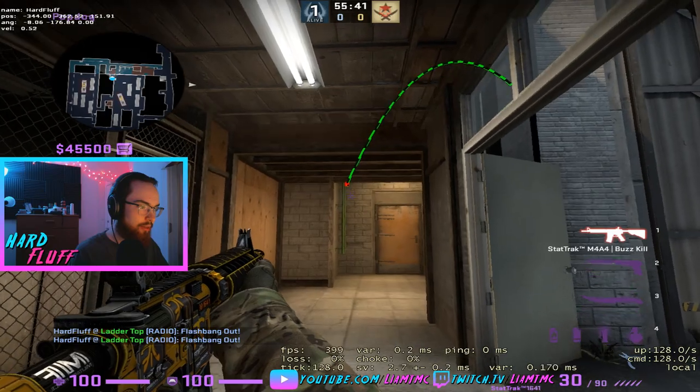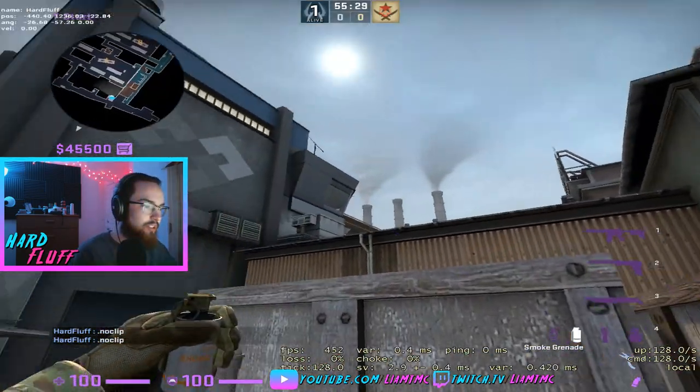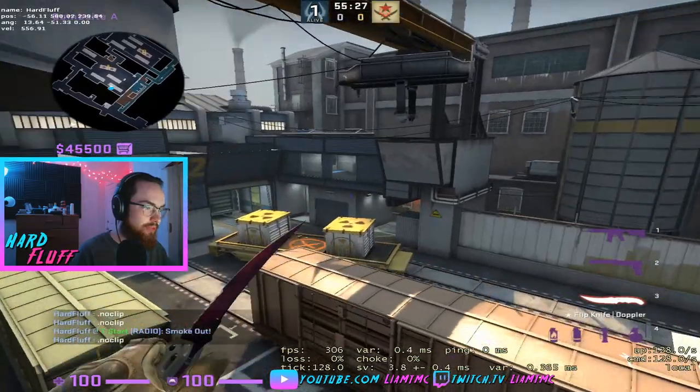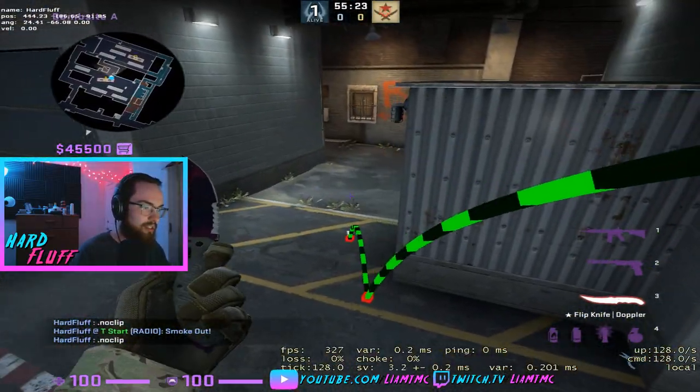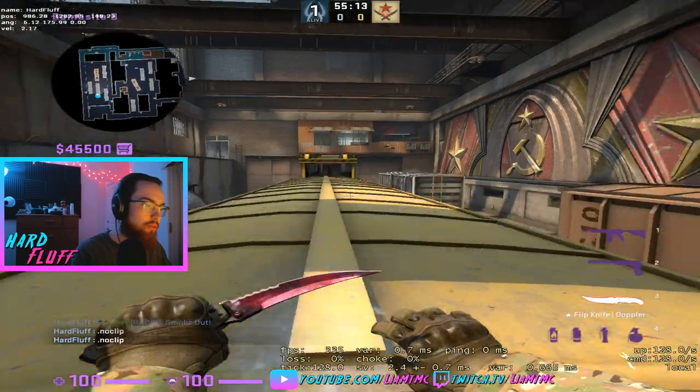This is how you smoke Z. Right up there — nice and easy, it bounces off bomb train and that is a Z smoke.